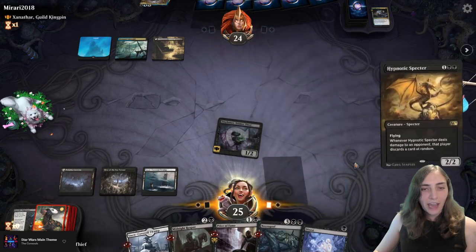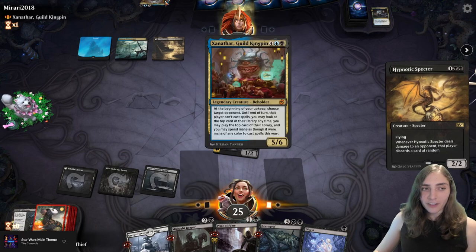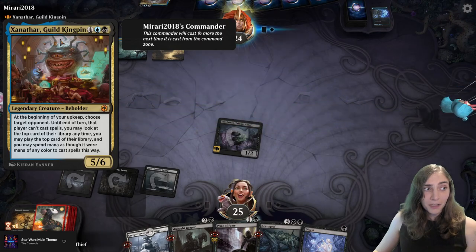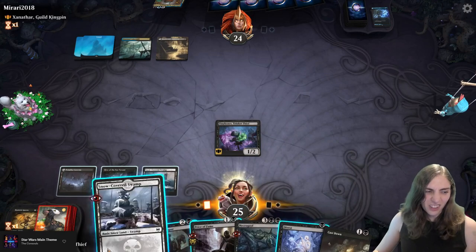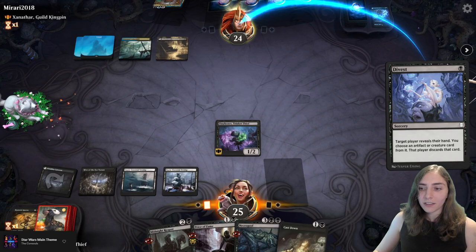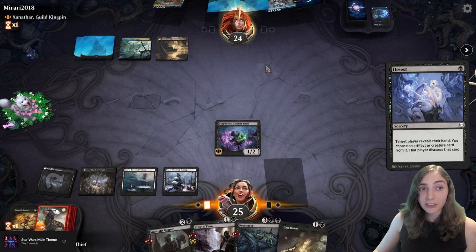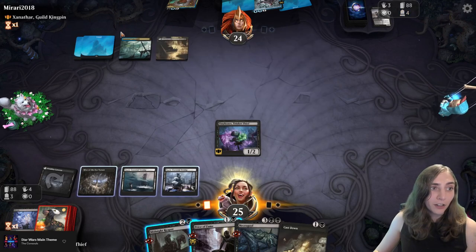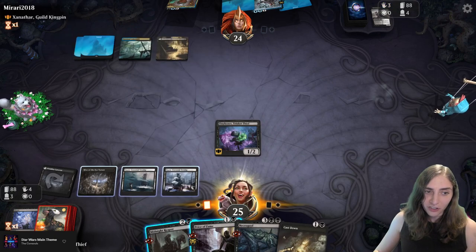I want to bring chaos to this battlefield — behold the Hypnotic Specter. They're probably gonna counter this. Xanathar can be kind of hard to play against because this deck's best build is just control. I'm gonna hit them with Divest — I really want to know what they have in hand, or force them to use a counter spell on it. They have a Sinister Sabotage and they had a Murderous Rider, which they could have used there, but they wanted to hold up Sinister Sabotage instead.